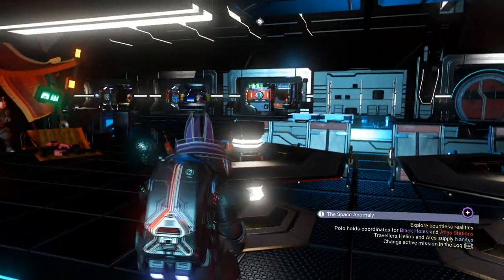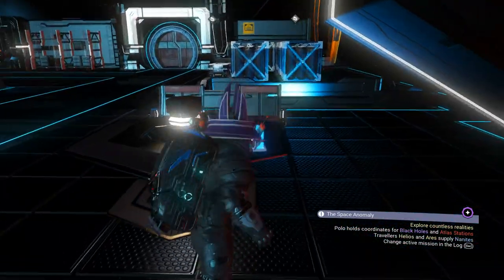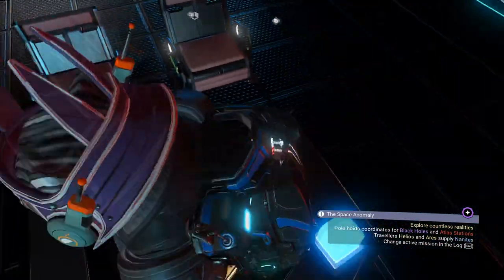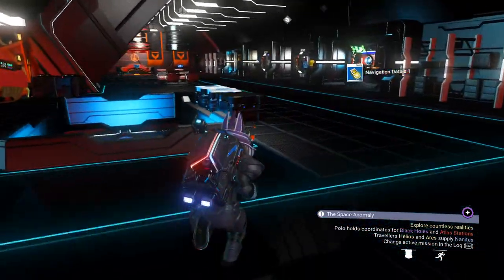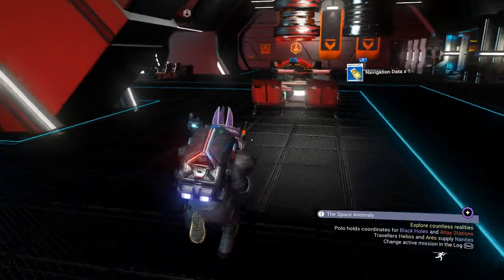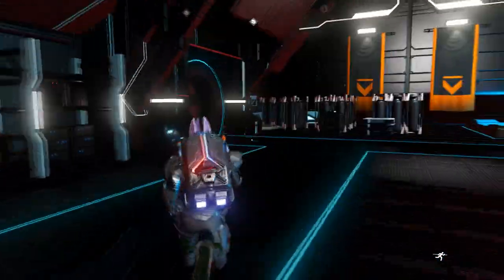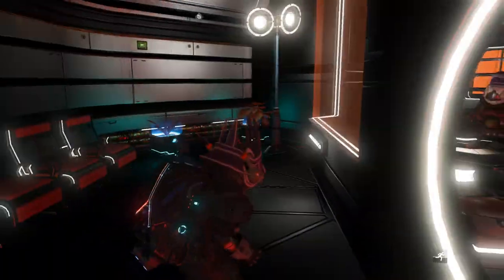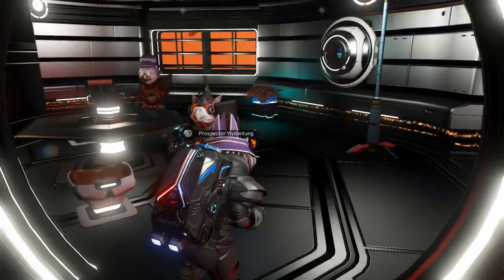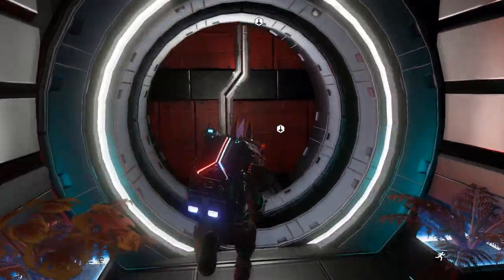The very first thing we need to do is be in a space station — preferably one you haven't already been to — because we need to get navigational data to get this first part of the glitch working. In my case I didn't have any, so I'm showing you how to get it. We got one from the table; sometimes you run into the back rooms and can get lucky with one or two of them.